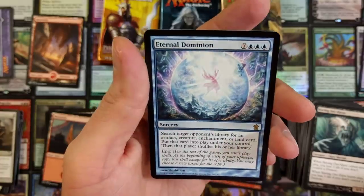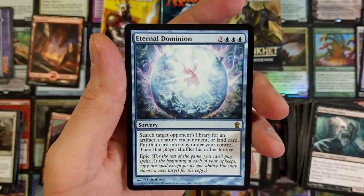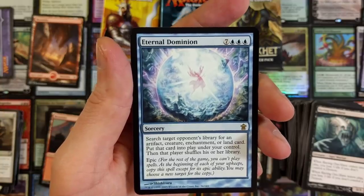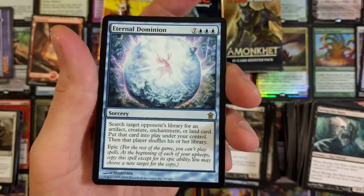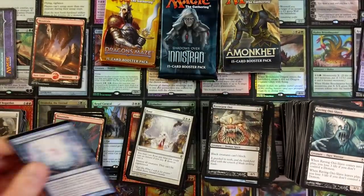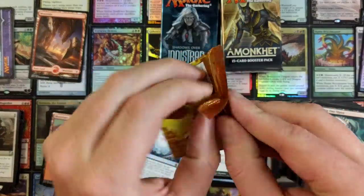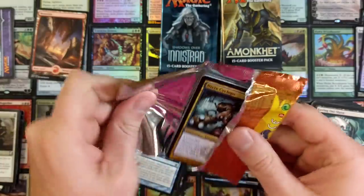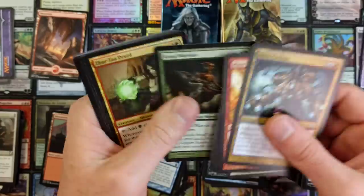And an Eternal Dominion — look at that thing, man. That is brilliant to look at. Search target opponent's library for an artifact, creature, enchantment, or land card and put that card into play under your control. Then that player shuffles their library. Crazy casting cost on that sucker. Dragon's Maze — I was thinking about purchasing a box and setting it on fire, just a thought. Let me know your thoughts on that — would you like to see that on the channel? Maybe just blowing it up.